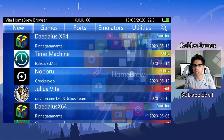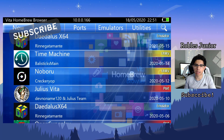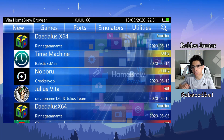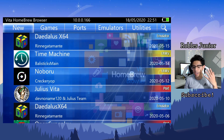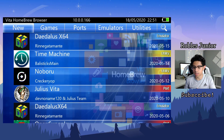Hey everyone, Robles Jr. here. Thank you so much for watching. Today we're going to take a look at the latest update to Daedalus X64 — the N64 emulator for the PS Vita. We have version 0.3. How exciting, another update in a matter of weeks — that is so awesome.